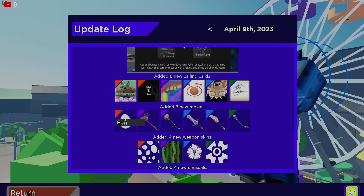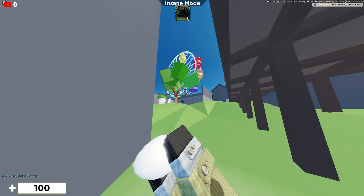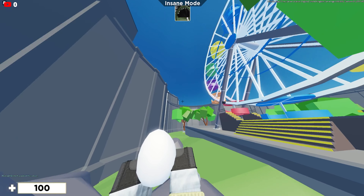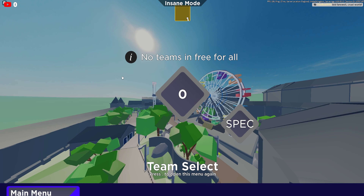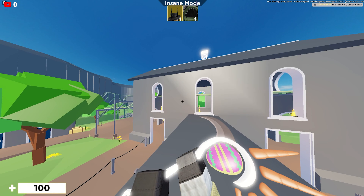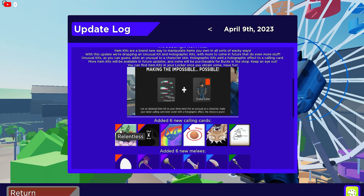First I'm going to show you guys the melee weapons. We have the Egg — as you guys can see it turns gold, and this is the animation. Second, we have the Harvester, which is a variant of a scythe — and this is what it looks like, pretty nice, pretty cool.